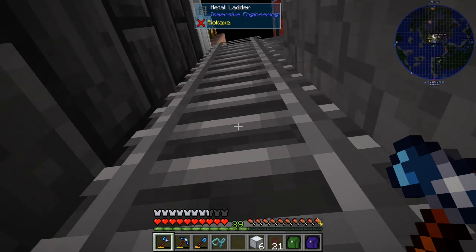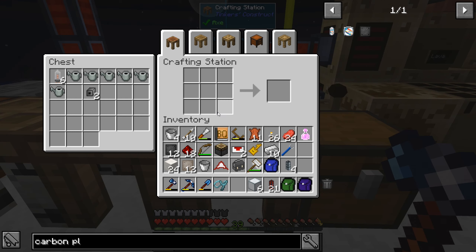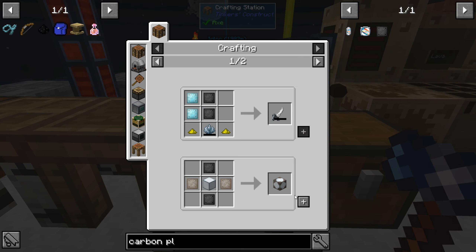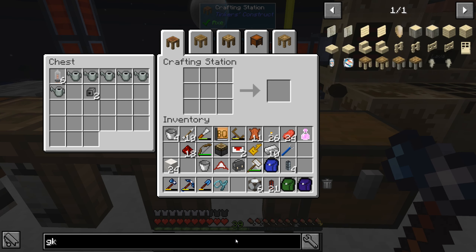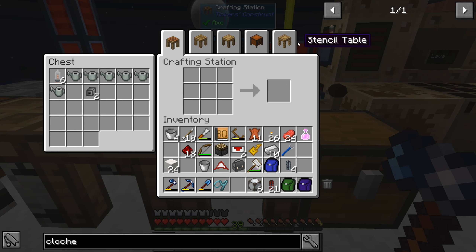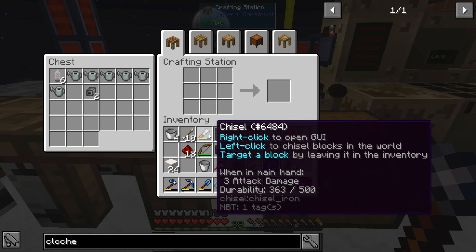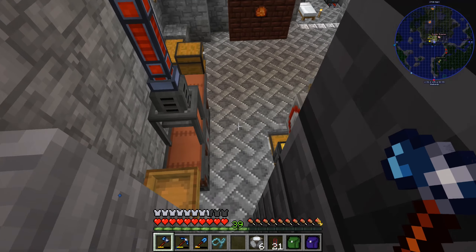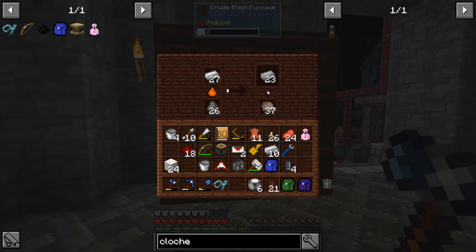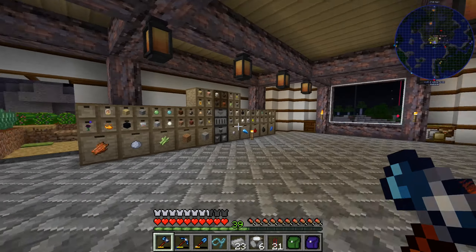So we'll grab those, go upstairs, and make the things. Then we need to find if we have enough glass. Six of these — so nice. Clocks. So we need a bunch of steel mechanical components. I've had a bunch of steel cooking down there — I don't know if it's enough, it should be I think. I also don't know if it's done — it's not. We'll grab those that are done. See how much glass we have? Because that might be running low too.